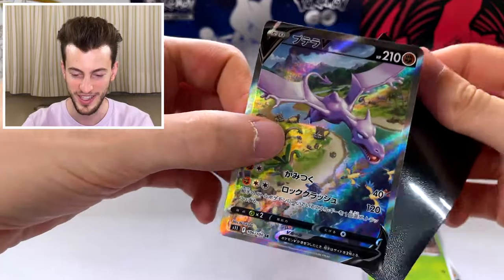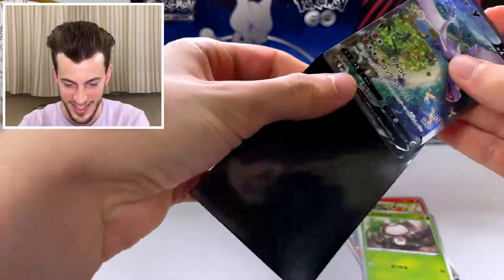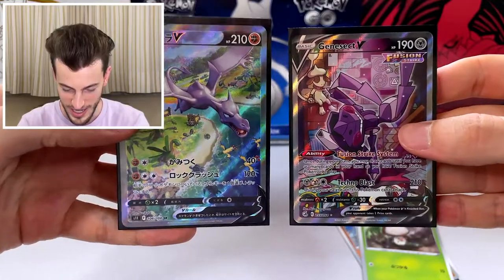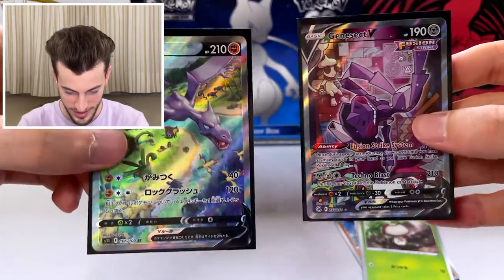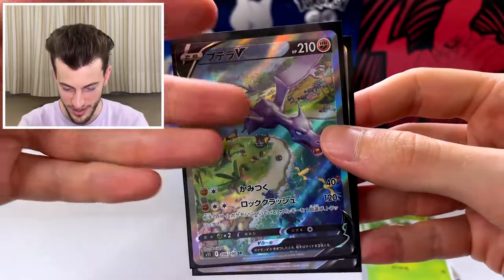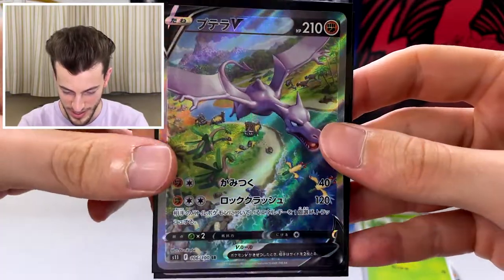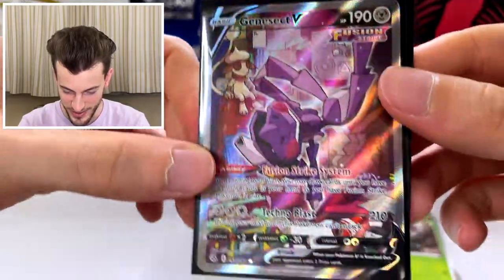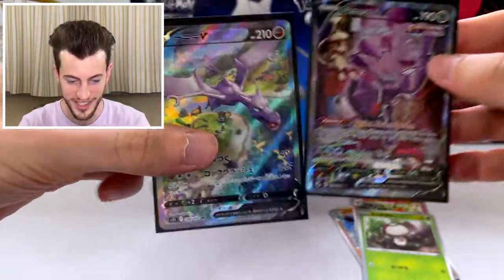Two Alt-Arts in one video — that is sick. Which one do you like the most, guys? Let me know in the comments. I really dig the Aerodactyl — it's such a cool concept of it flying over the island with all those fossil Pokémon. And then you also have this one with the little Smarigold in the background. Really cool, really happy with this opening. I hope you enjoyed the video. If you did, leave a like, subscribe, and I'll see you in the next one. Bye.